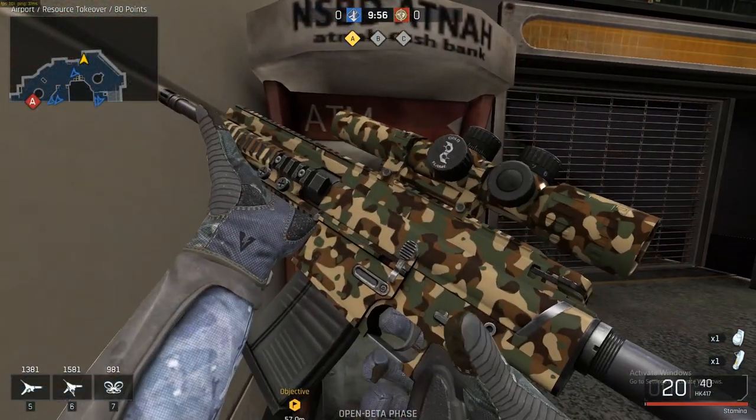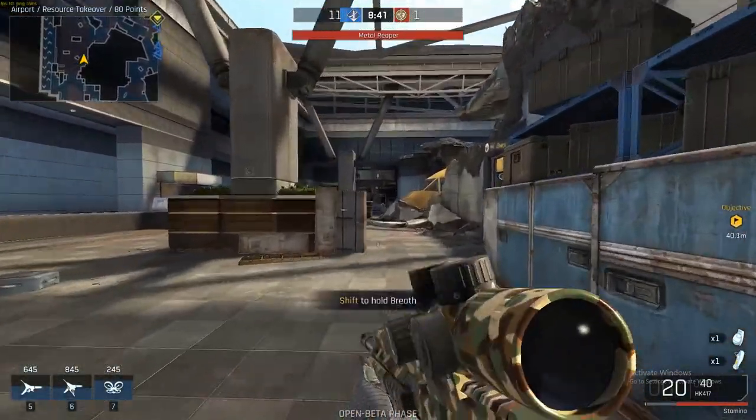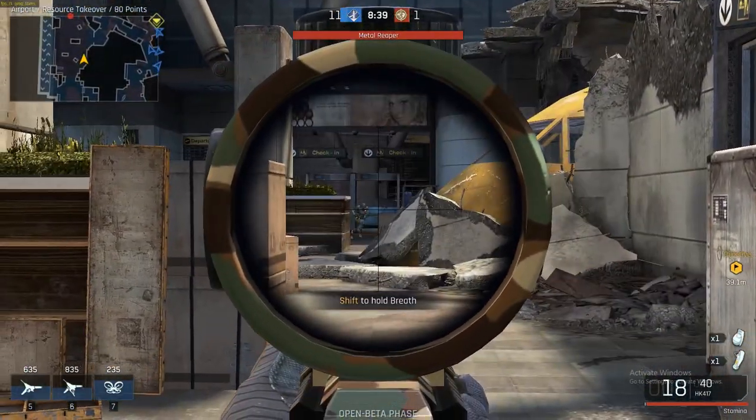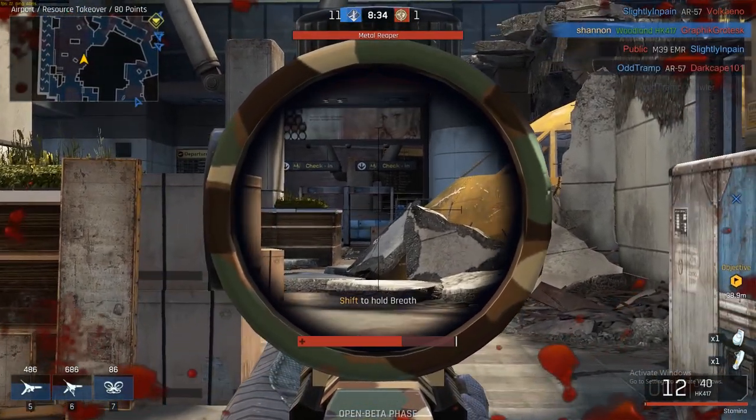If you're using a semi-auto rifle, instead at level 29 you'll get the Viper Scope with 5x magnification, which will allow you to fully accept yourself as a closet sniper. It's honestly pretty fun to use and with its quick scope-in time it can be quite satisfying once you get used to it.